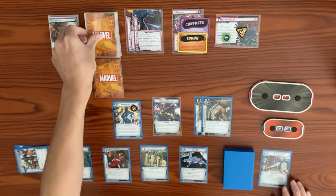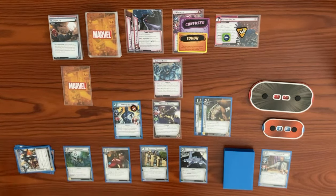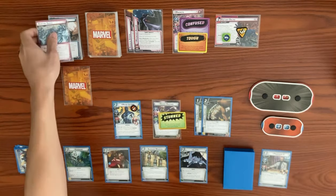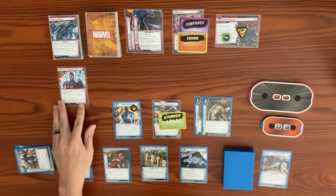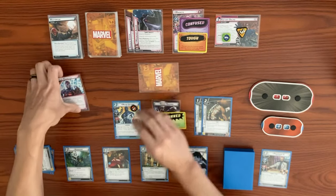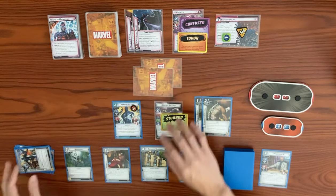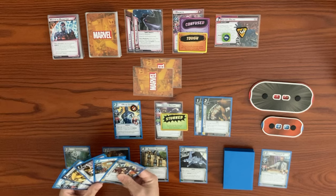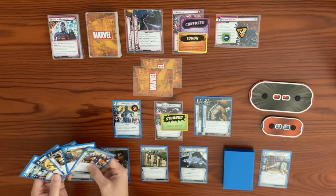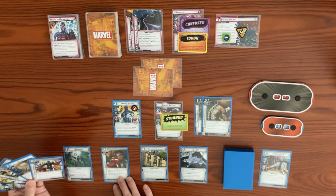In the encounter phase we deal two encounter cards. First is Electric Shock — we are in hero form so we're stunned, and take one damage for each mana counter on the main scheme, dropping from eight to seven. The second is Master Magnetism — take the topmost magnetic card from the discard pile and give it to Magneto as a face-down boost. He attacks with two boost cards; I have a bad feeling about Major Victory taking the hit.